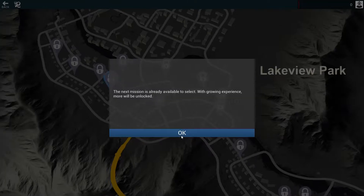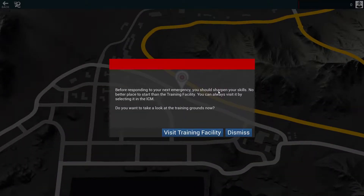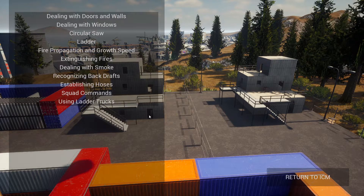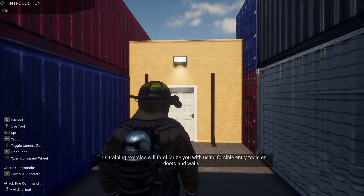The next mission is already available to select - with growing experience, more will be unlocked. Before responding to your next emergency, you need to sharpen your skills at the training facility. Do you want to take a look at the training grounds now? This is basically just tutorial levels on how to do stuff. I'll go to it, but I won't show everything about this facility because it'll get boring real quick, showing 10, 20, 30 different things you can do as a fireman. So there are at least a dozen things to choose from - let's just do the doors and walls and then show a real mission.